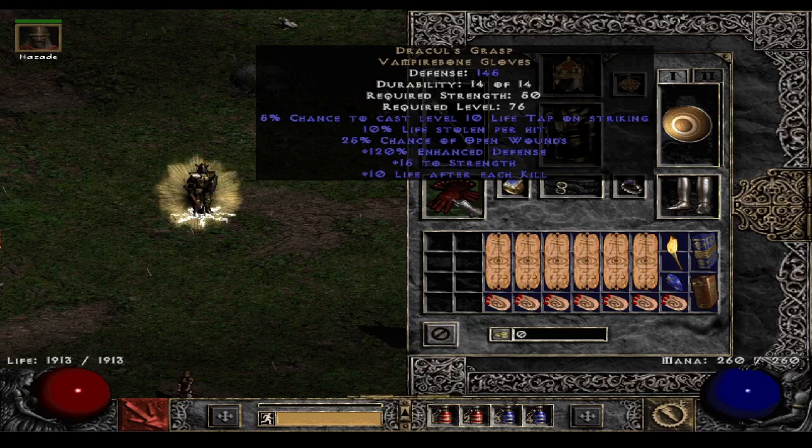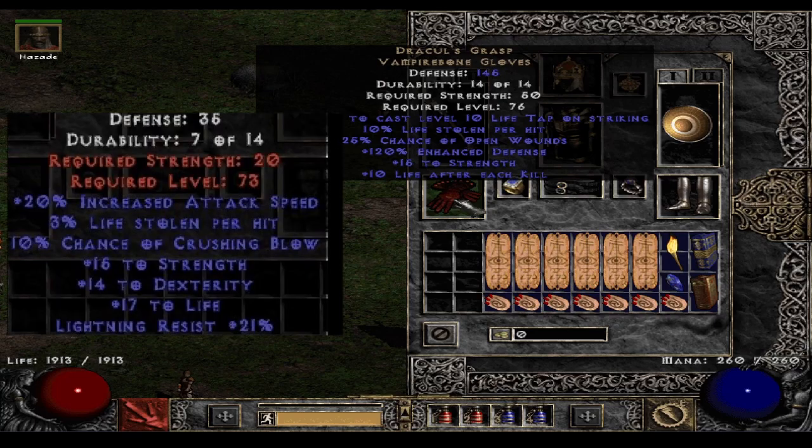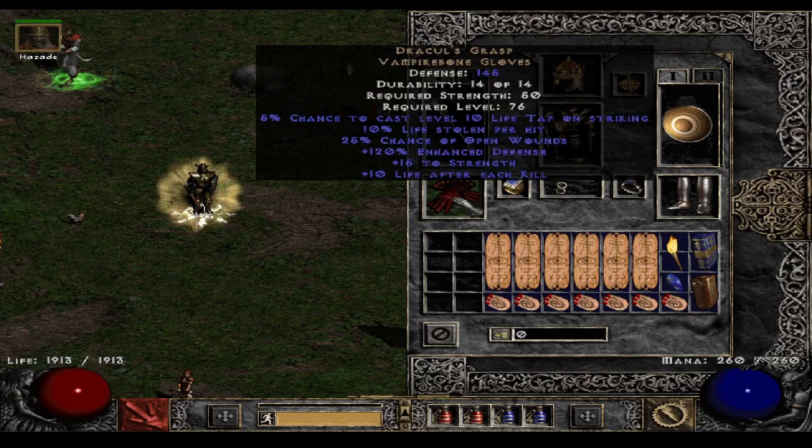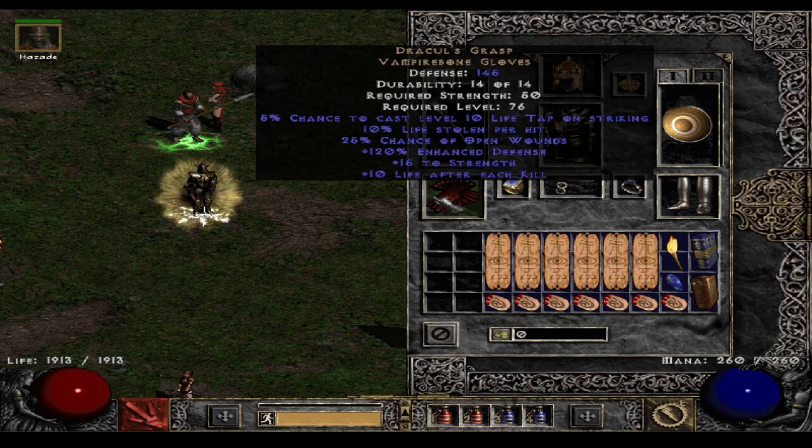For my own gear starting with the gloves — these are definitely optional. You can go with some nice crafted crushing blow gloves: dual res, 10% crushing blow, maybe life leech. But I felt the Dracul's was needed for life tap, just to stay alive better on players 5 to 8. This build doesn't leech well — it does some physical damage but nothing like a standard Zealot using Grief. The other choice I'd mostly always go with would be Laying of Hands, just for the massive fire damage to demons, which can also speed up Chaos run clears. For rings, I went with Ravenfrost — I normally don't use it because I don't really like it, but in this case it's really the best choice: cannot be frozen is just needed when we don't have teleport.